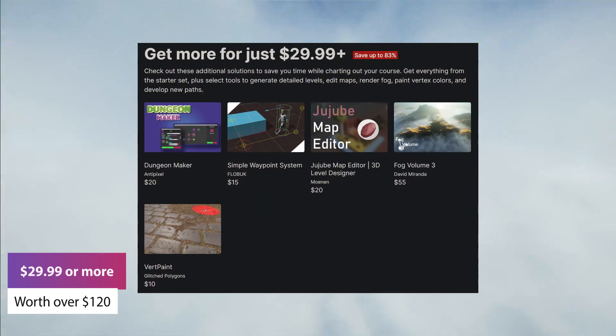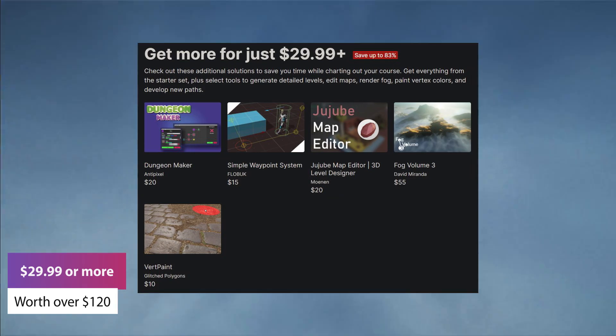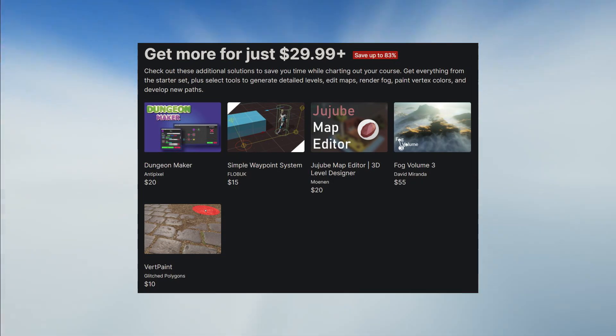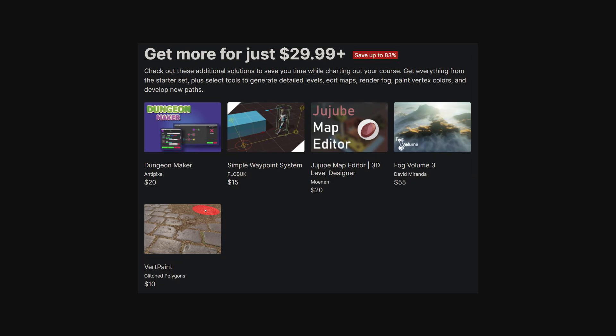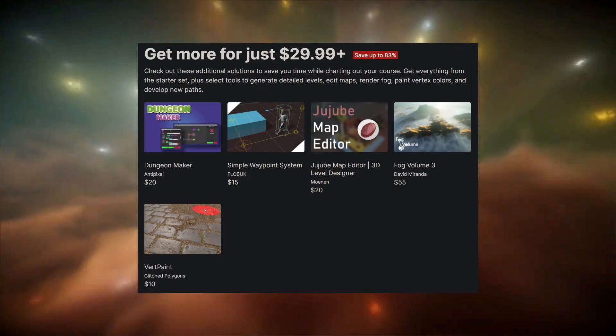The next set at $29.99 is worth around $120 collectively if you buy these separately, and includes Dungeon Maker, Simple Wear Point System, the Map Editor 3D Level Designer, Fog Volume 3, and Vert Paint.